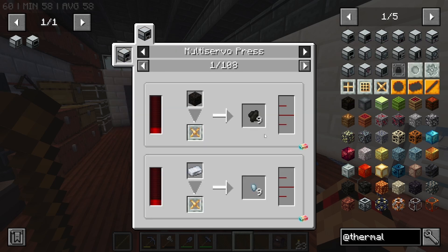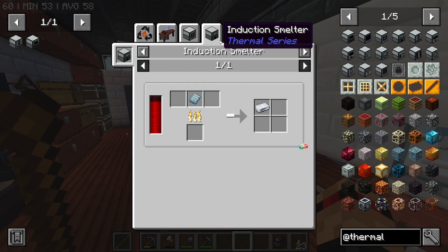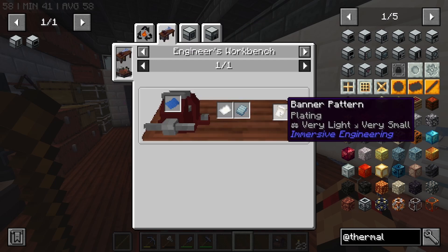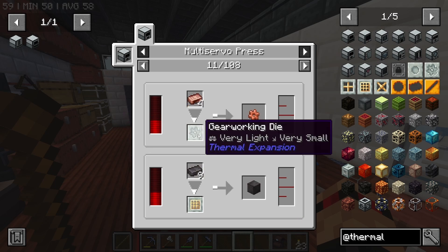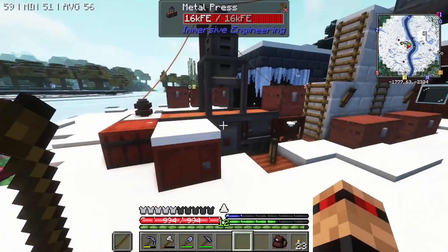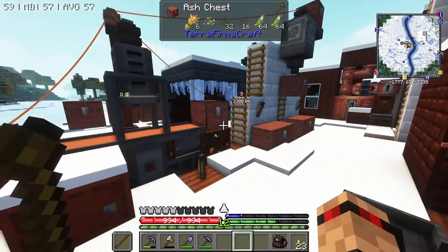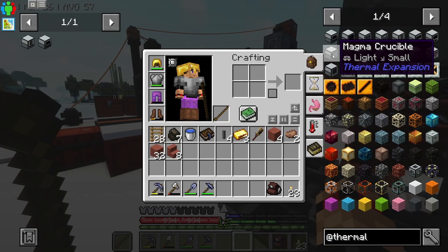The press is interesting because we can make these plates, but these plates aren't used for anything right now other than to make the banner pattern, and I don't really need to do that. We could use the gear working die, but we've got the thing from Immersive Engineering — this bad boy over here. I might make a couple more of them so I stop forgetting which one I've got in there. So don't really need the multi-servo.